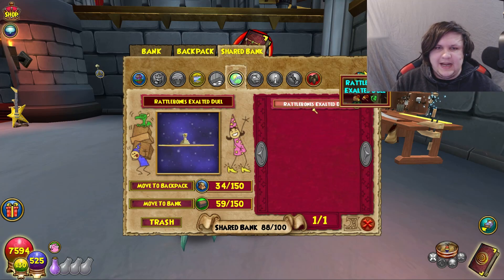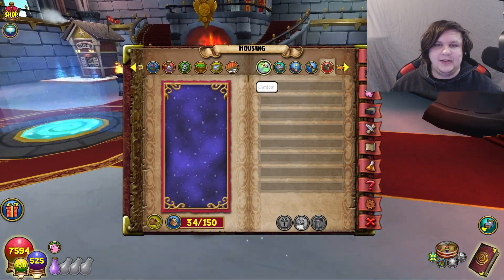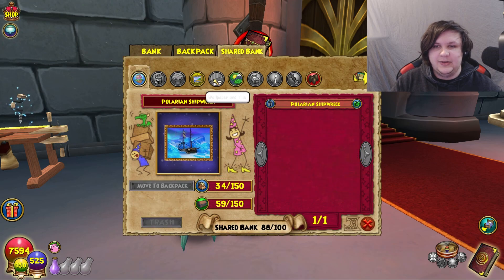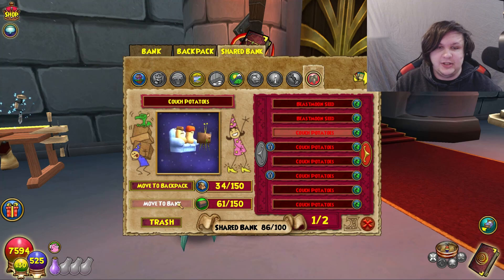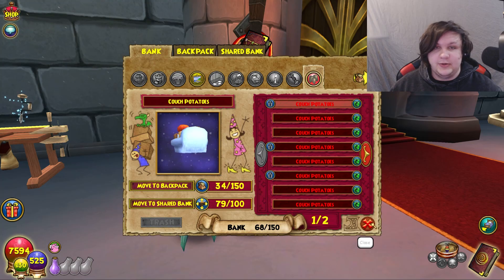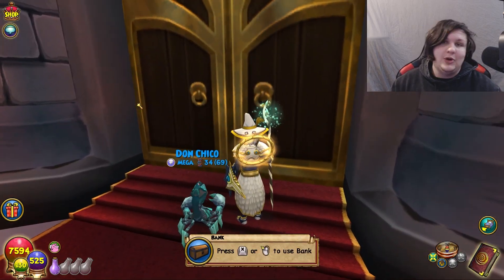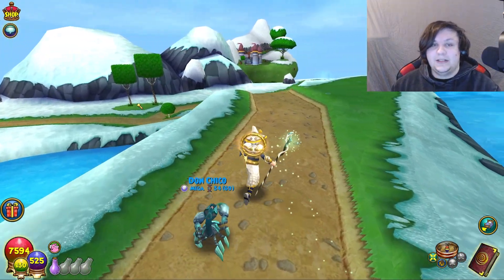Another item to keep is Rattlebones and Crocopatra Exalted Duels. The other Exalted Duels are less critical, but I'd probably recommend keeping most of them. You can't quick sell them anyway, so it's less of a hassle. But I'd highly recommend not selling them because you might want them in the future, and you could easily have gotten tens of them while questing without realizing it.